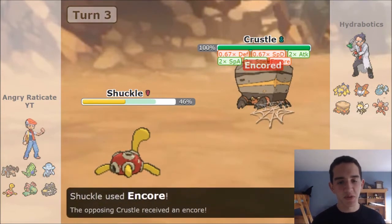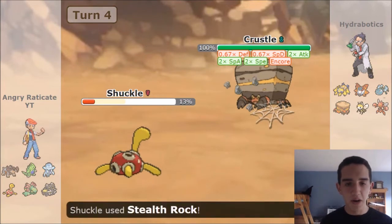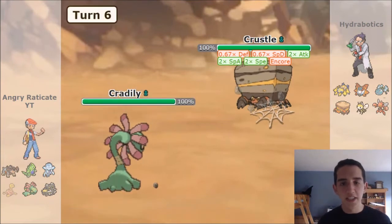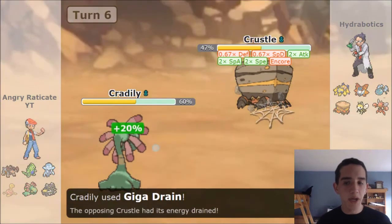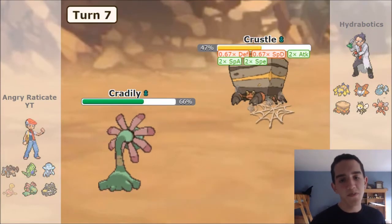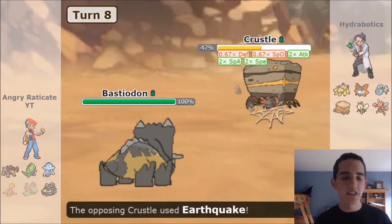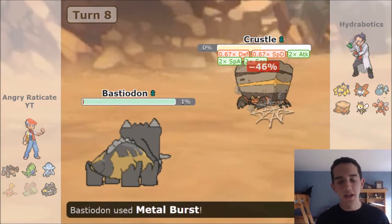I shouldn't have locked him in the Earthquake, but then I go for Stealth Rocks. He goes for Earthquake — his Encore ends at an unfortunate time. I'm going to Cradily here to Giga Drain. He goes for Earthquake — this is 61% because we're not defense invested. We get up enough HP where we would take an Earthquake. However, his Encore ends and he's able to go for X-Scissor, which takes us out — that's unfortunate. I'm going to Bastiodon down here. I should have just done this first and then saved Cradily to just Metal Burst.